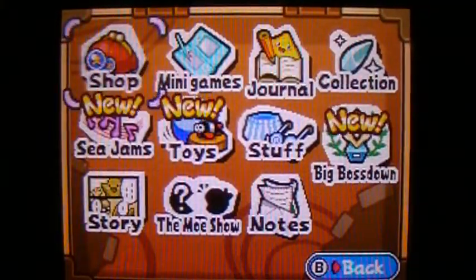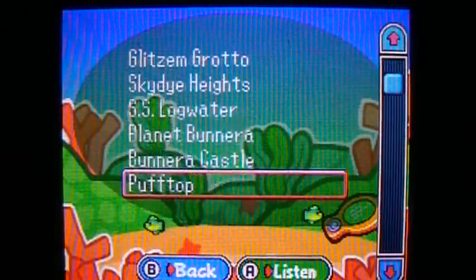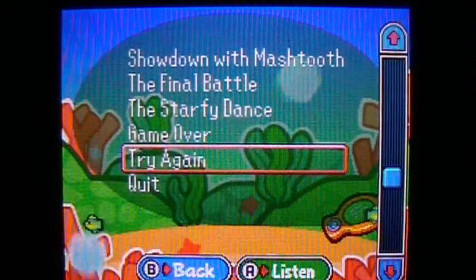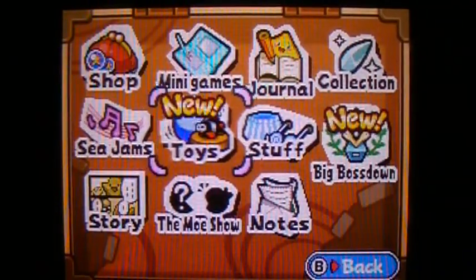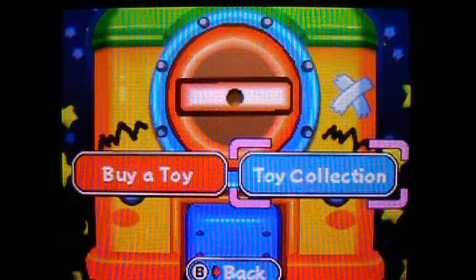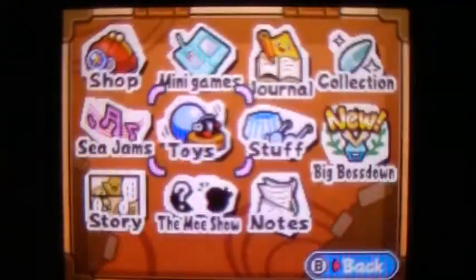What we basically unlocked is Sea Jams, which is the soundtrack of the game. We actually don't have to unlock it through just finding treasure — we just get it all right here, just like in the first game. We also have Toys, which pretty much replaces the Picture Work from the first four games, but instead of fighting enemies to get them, you have to buy them randomly just like with Mo's shop in this game, which kind of stinks.